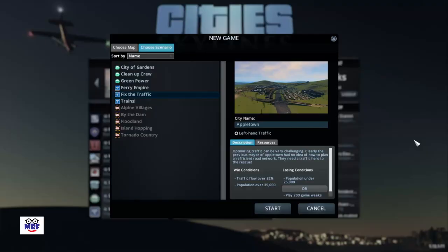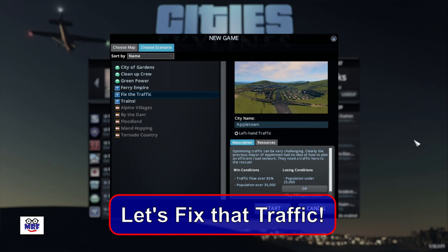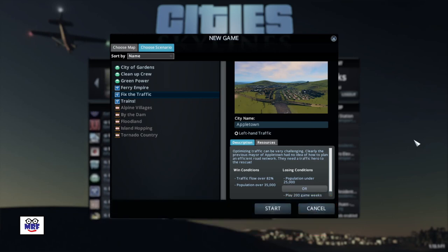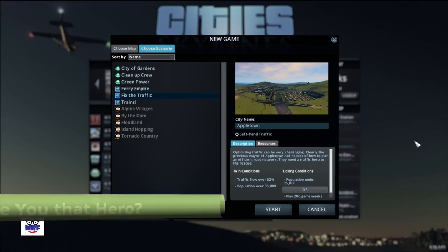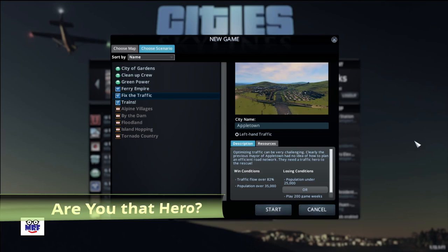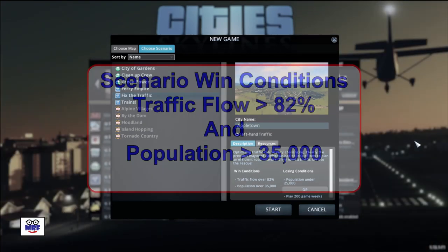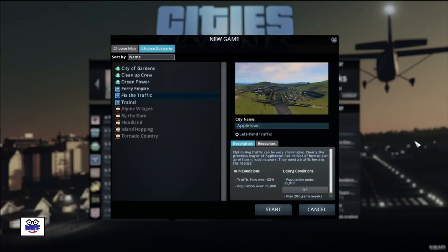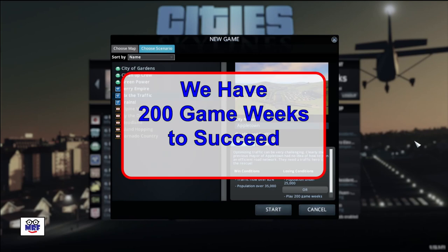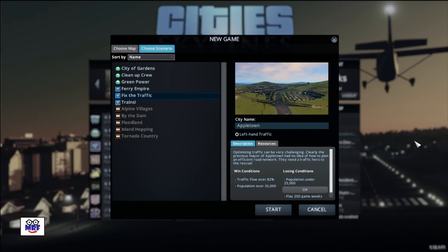So here we are playing the fix the traffic scenario in City Skylines. Our goal is optimizing traffic — clearly the previous mayor of Appletown had no idea how to plan an efficient road network. They need a traffic hero to the rescue. Win conditions are traffic flow over 82% and a population over 35,000. Losing conditions are a population under 25,000, or we play 200 game weeks and don't reach our goal.